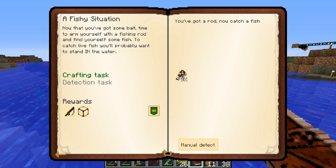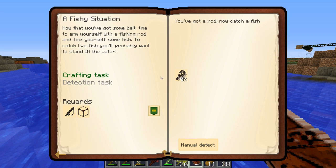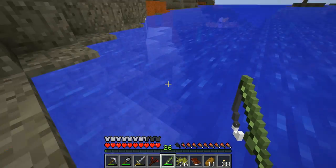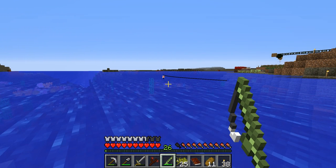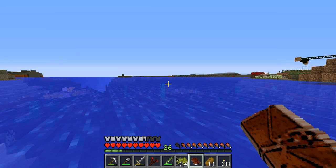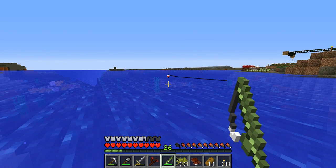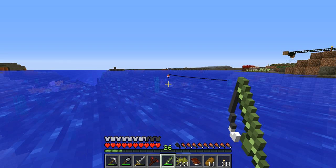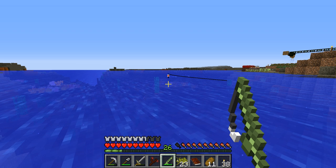Finally got a cod! But the quest says to catch a live fish — apparently you need to stand in the water to catch live fish, otherwise you catch dead fish. Trying to stand in the water — it's not working. I'll keep fishing until I catch a different type of cod and look into the book for more info, using up most of my bait.